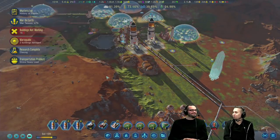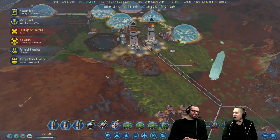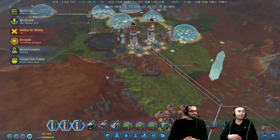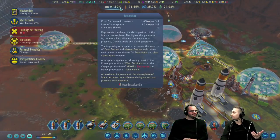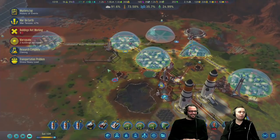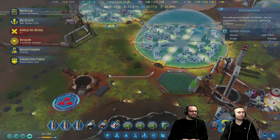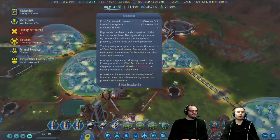Opening the domes — what could go wrong? Do you really want to know? What can go wrong: if you open the domes and don't sustain your atmosphere, everyone's going to die. They won't be able to breathe, they can freeze to death. And obviously you still have to keep up their comfort, and all the other disasters can still happen. But it's those two — freezing to death or suffocating.